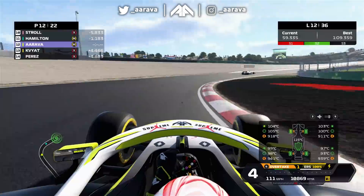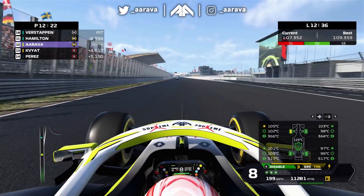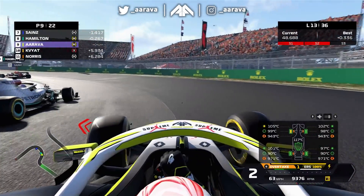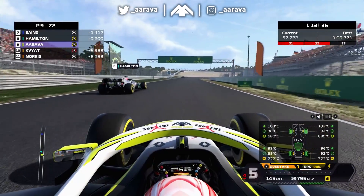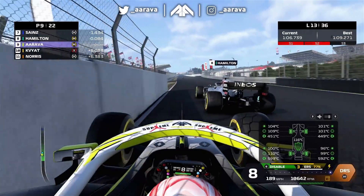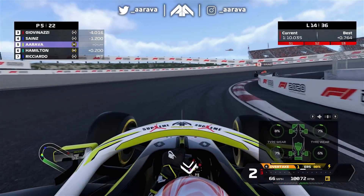We're up into P9 now and closing up to Lewis Hamilton, who is yet to pit in this Grand Prix - he started on medium tyres. Here we are closing up to our fellow Brit this Grand Prix. Across the line on lap 14, we're up into P5. Right now we've effectively come back to where we were - we pit from P5 and we're back in P5. But the difference is, look how close Carlos Sainz now is to us.